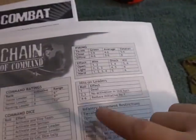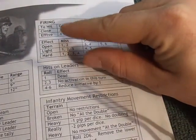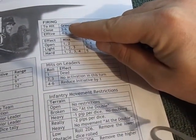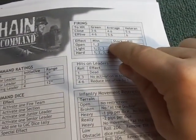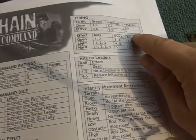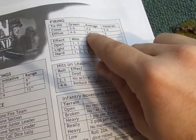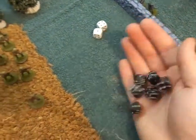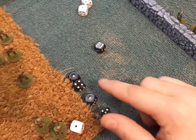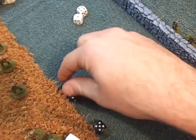In Chain of Command there are 2 ranges to shoot at: close and effective. Close is anything 18 inches or closer; effective is anything over 18 inches. And you're either firing at green, average, or veteran troops — that's it. The Germans are average bog-standard grunts and we are under 18 inches, so we need 4s, 5s, or 6s on each die for a hit. We roll and we've got 4 hits — that's better than I rolled last time I filmed this. These Bren gunners are getting better, I guess.